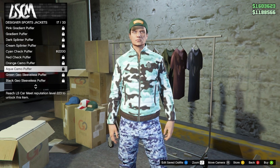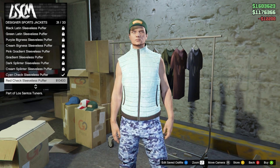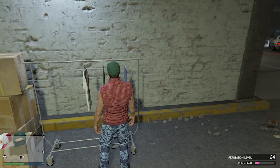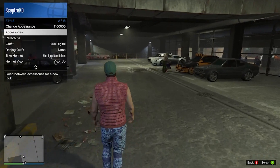The second method is by buying all different types of clothing — things that you can unlock. Each time you gain a level you get something new for clothing, and each time you get a clothing item unlocked you actually get a certain amount of reputation points.